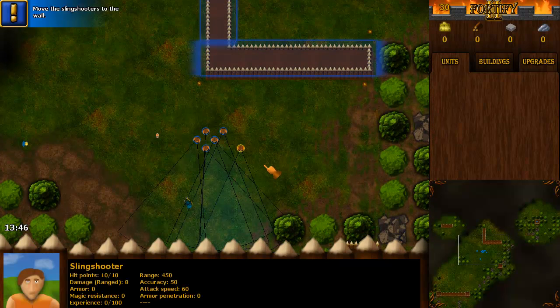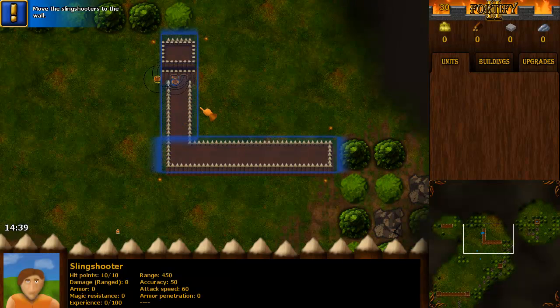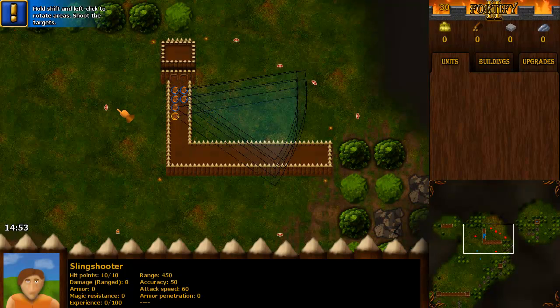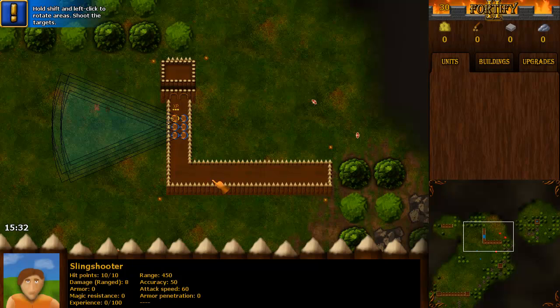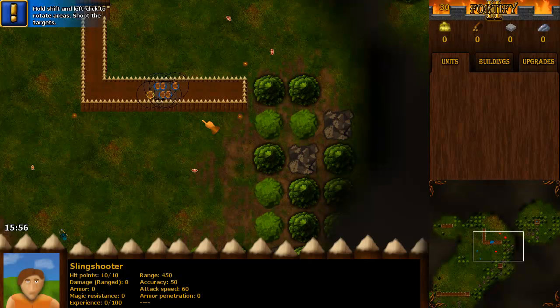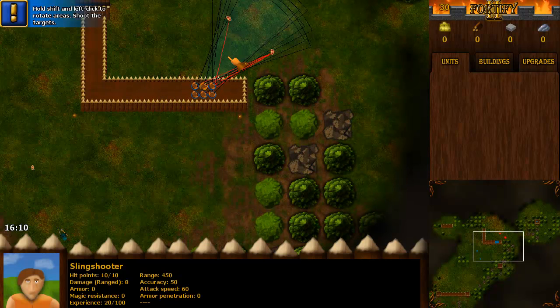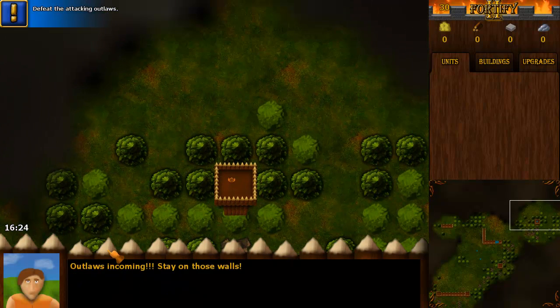Select all slingshot shooters. As I hold down the right mouse button I can change the direction. Target practice — I'm gonna shoot all of these targets. I took down all the targets, so there's a new dialogue.